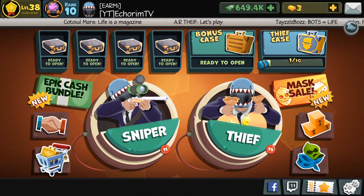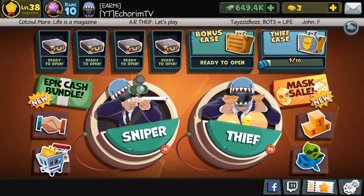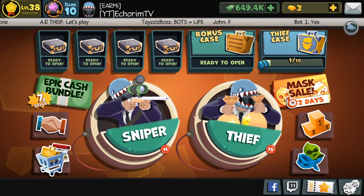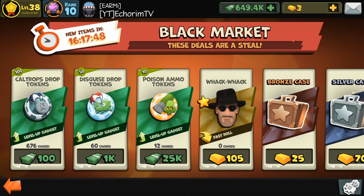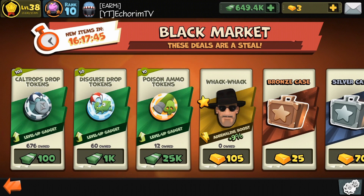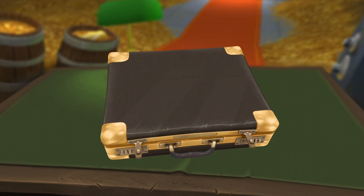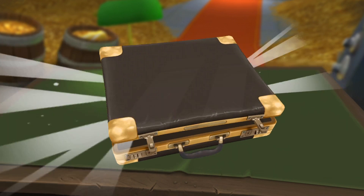We are back. I'm going to be opening four legendary boxes and one bonus box — and a tea paste not yet, soon. But if you guys haven't checked it out, the black market is selling the whack-whack mask, which is 105, and if you guys open one of them, it will give you probably 17 gold. Anyways, let's just get right into it.